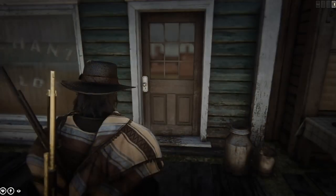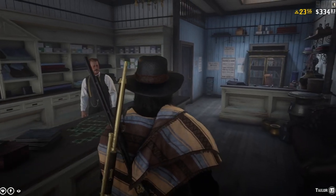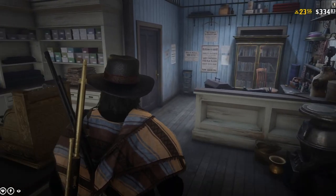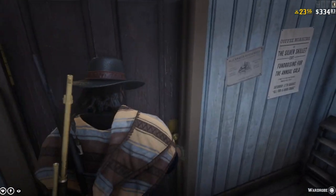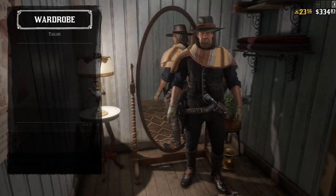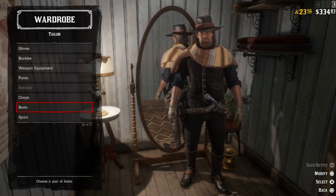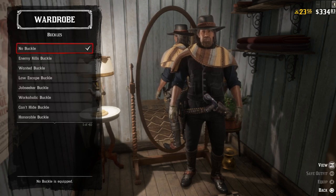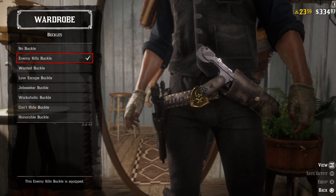Once you're at the tailor, you have to proceed to the wardrobe or the changing room. In the wardrobe menu, you can find the buckles here — you just swap to any buckle you want.